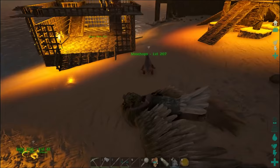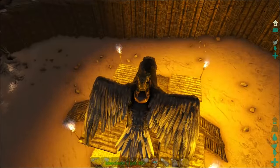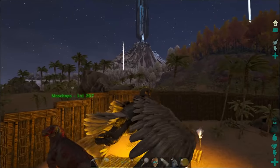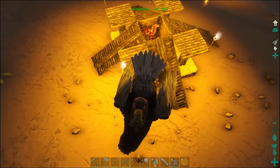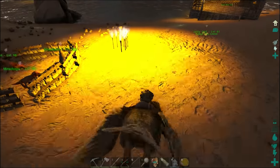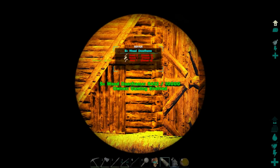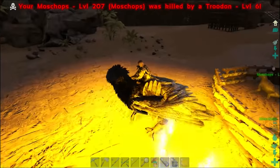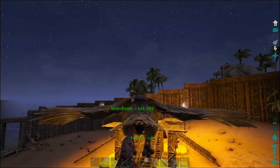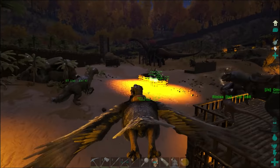Okay, so first step: you gotta get a moschops. Second step: put the moschops on neutral. Third: you wanna hurt your moschops, because they need to be pretty hurt when they go in there so they don't put up too much of a fight. Moschops apparently will fight back when cornered. We dropped him in. Now we just gotta move out of range. Gotta wait for the message. Our moschops is dying right now. Unfortunately, we can't be anywhere near there. Moschops is being killed by the Trudon. Perfect. Now we gotta go and get another one ready.